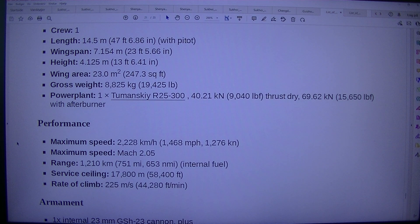Power plant: 1× Tumansky R-25-300. Thrust dry: 40.21 kN (9,040 lbf). Thrust with afterburner: 69.62 kN (15,650 lbf). Maximum speed: 2,228 km/h (1,468 mph, 1,276 kn).